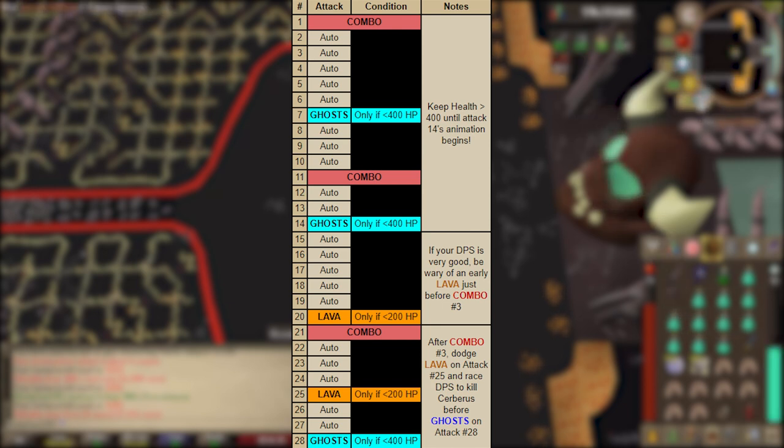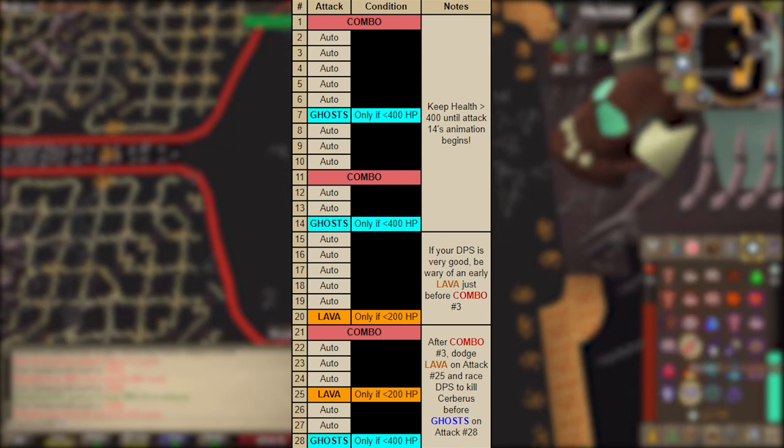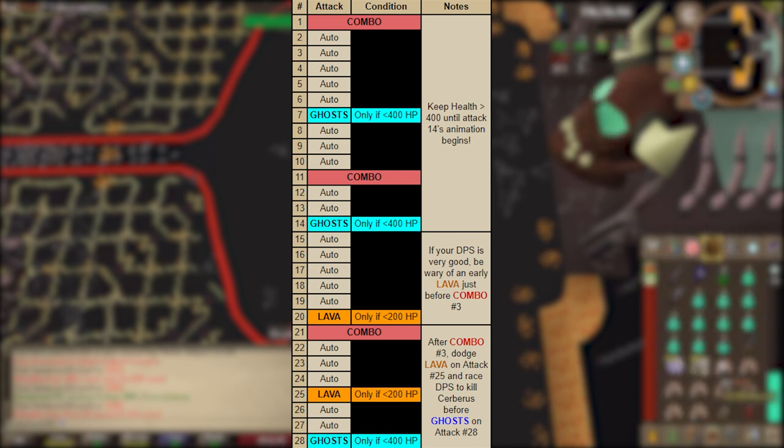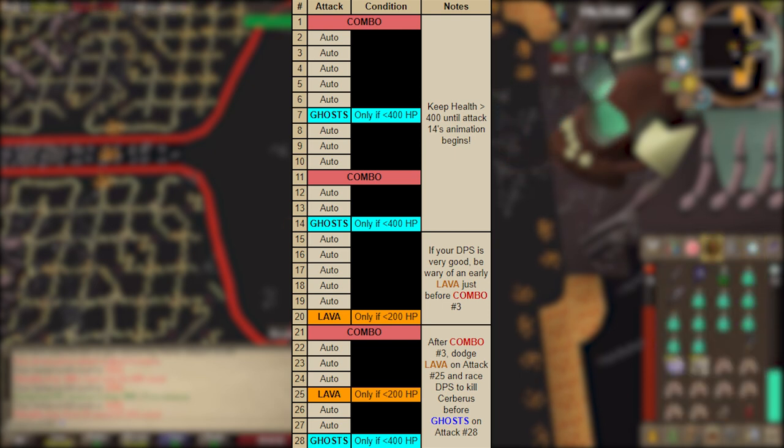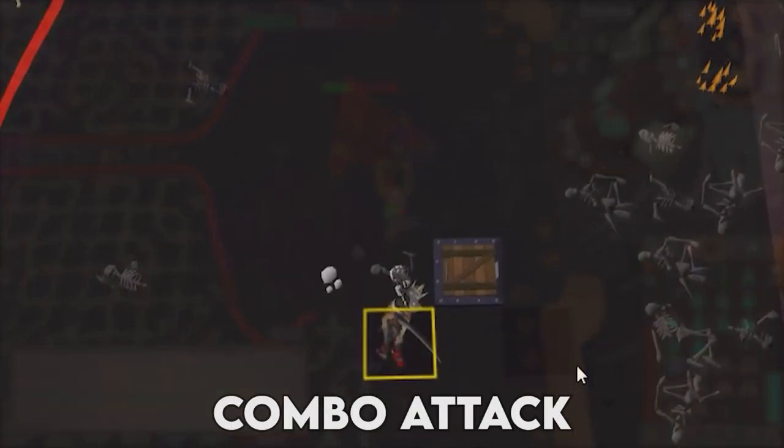Ghosts will only come out on the 7th attack, and only if Cerberus is below 400 HP. The next ghost is on attack number 14, again only if below 400 HP. Lava pools occur on attack number 20, only if below 200 HP, followed by a combo attack. This is where you can get splattered by lava and then comboed — keep your HP above 50 to avoid getting comboed out. You can also get lava and ghosts at the same time depending on Cerberus's HP.